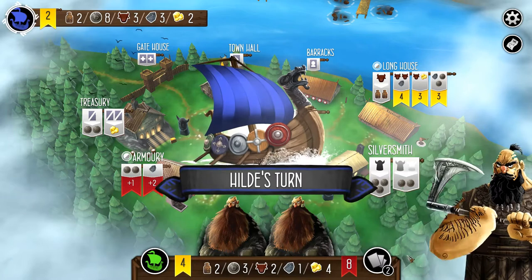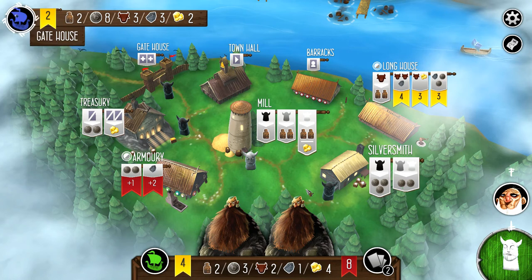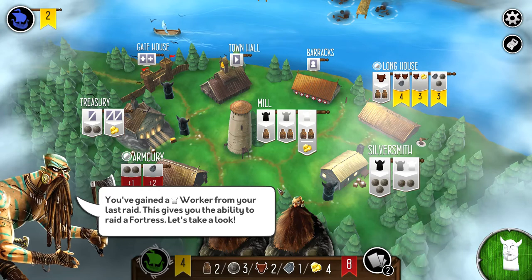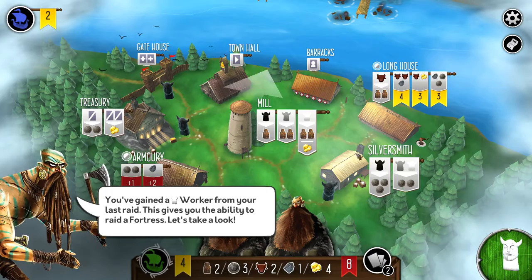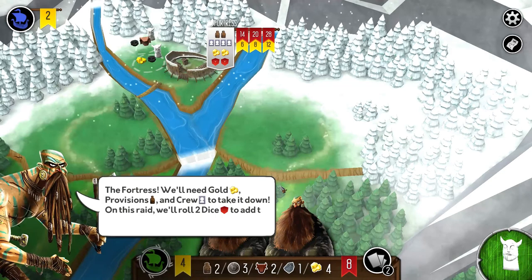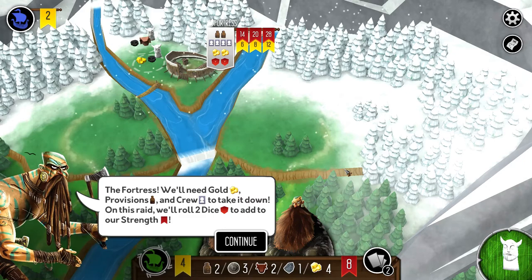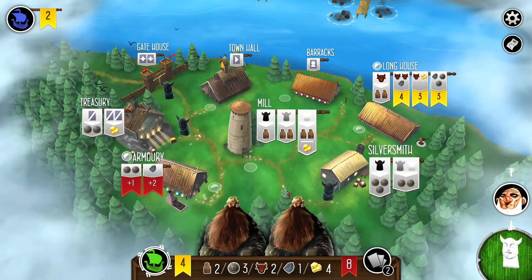Now we move to the last stage. We've taken the harbor and the outpost, so now we need to attack the fortress. We have the white worker. To attack the fortress we need two provisions, four crew members, two gold, and we roll two dice for points — you can get up to 12 victory points with 28 strength. It's a bit of a race against time.